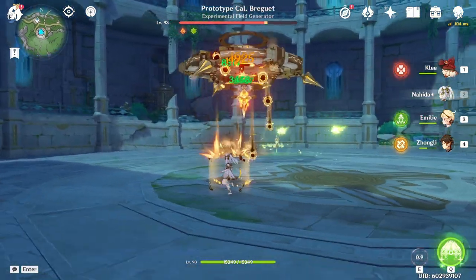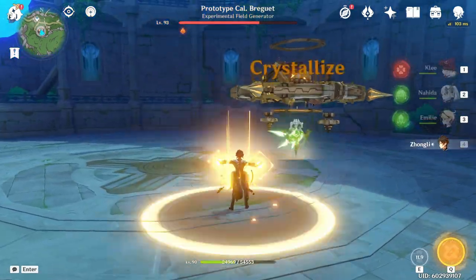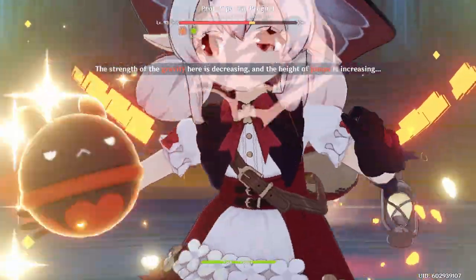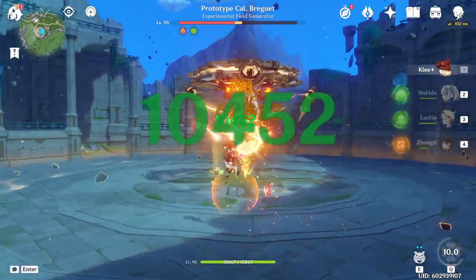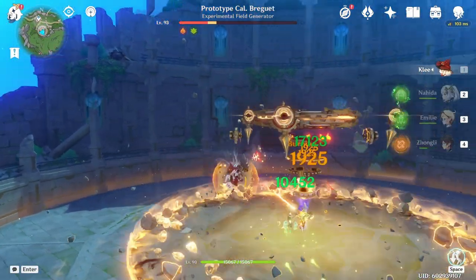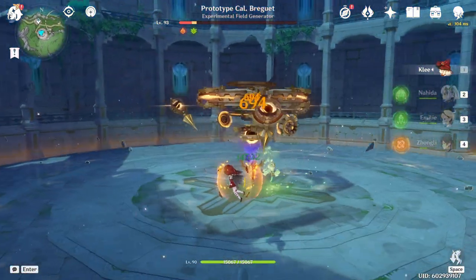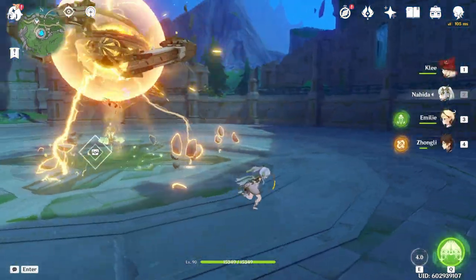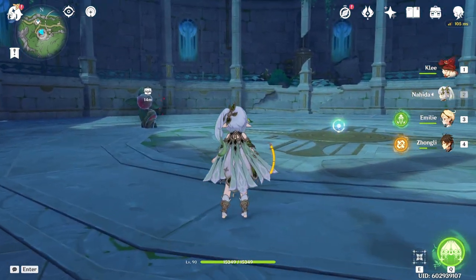But that's not true, as we will see when there are subsequent Dendro applications to already burning targets — these will override the underlying Dendro aura with a new one. And assuming the new Dendro application comes from a different character, it also instantly changes the damage of the Burning reaction due to the difference in stats, which serves as proof of the existence of this hidden Dendro aura in the background. The same also applies to the underlying Pyro aura — subsequent Pyro applications will also essentially hijack the Burning damage.